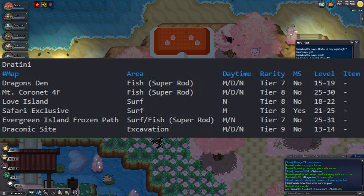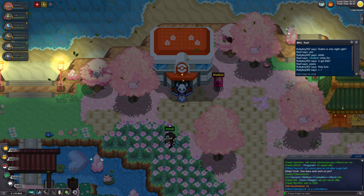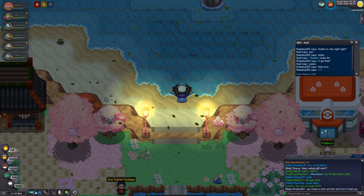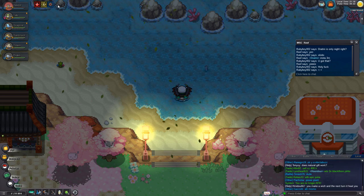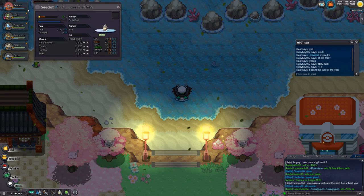On Love Island you can use the rappel trick. The minimum level of the Pokémon you'll find — in this case Dratini — on Love Island is level 18 to 22. You go to the water and use Surf, then use Rappel. On the top left you'll see the number of steps remaining with your Rappel, and you just go from left to right.